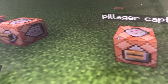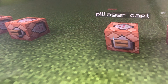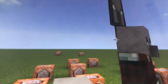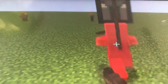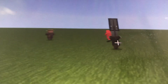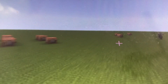Now let's do the pillager captain. You guys probably saw this inside a pillager outpost. First let me press the button, and you can see there's a pillager with a banner on top of him. If you do kill him, then he will give you the bad omen effect while also dropping an illager banner.